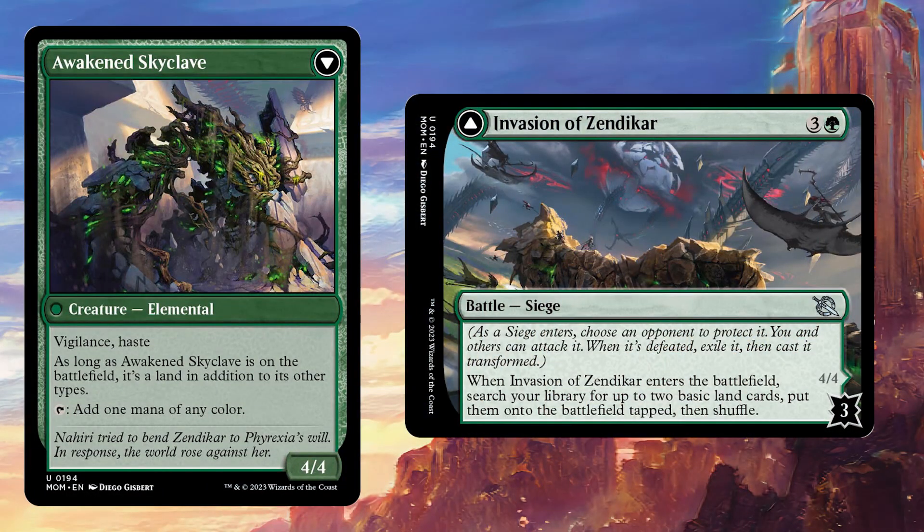This is super interesting. We finally kind of know what battles are — and I say 'kind of' because this is a siege, and it seems very likely there are going to be other types. So we only really know what sieges do, and not even that necessarily, because we don't even know if they'll all be double-sided. We're assuming that they are, but we're not certain just yet. This has been spoiled early, but we're probably going to get the primer on the set's mechanics in the next day or two from Wizards of the Coast, so we won't have too long to speculate.